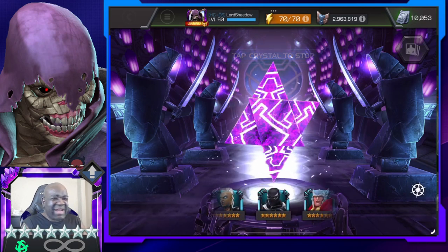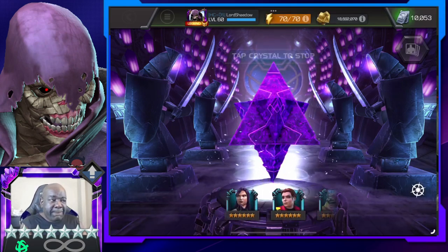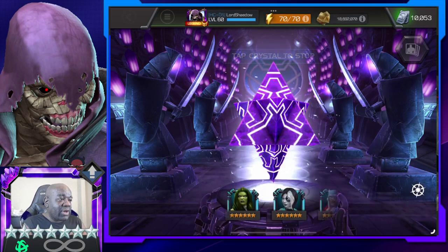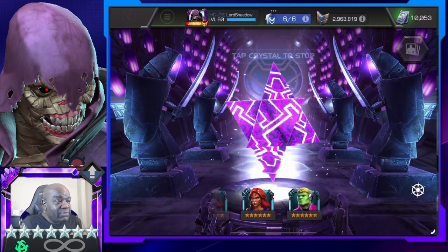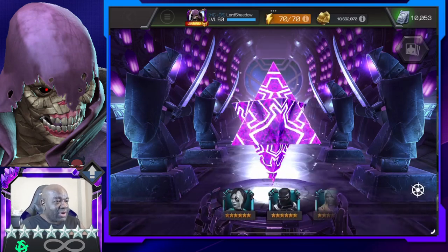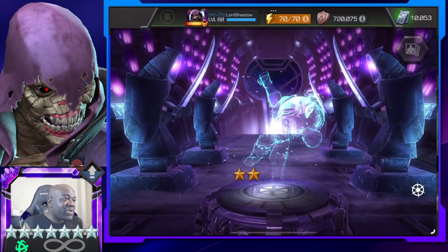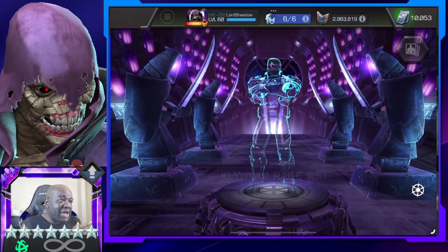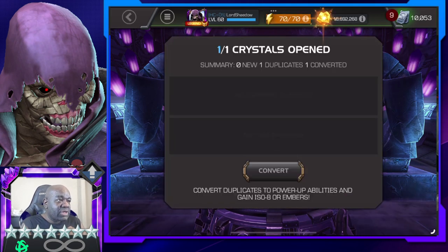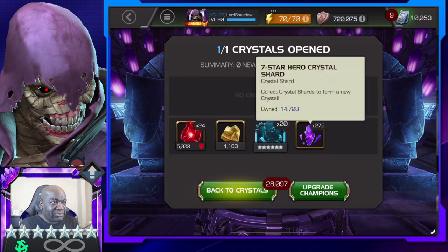So chances are we're gonna get a dupe. I think I said it was a nexus — it wasn't a nexus, I didn't really look at it too well. Anyway, it's a six-star crystal that'll give us more shards, which is good. There's only a very small chance I'll get Black Widow from this crystal. And survey says... it's Agent Venom, which is a dupe. I've seen him do some crazy stuff with the proper synergies but I don't really use him.